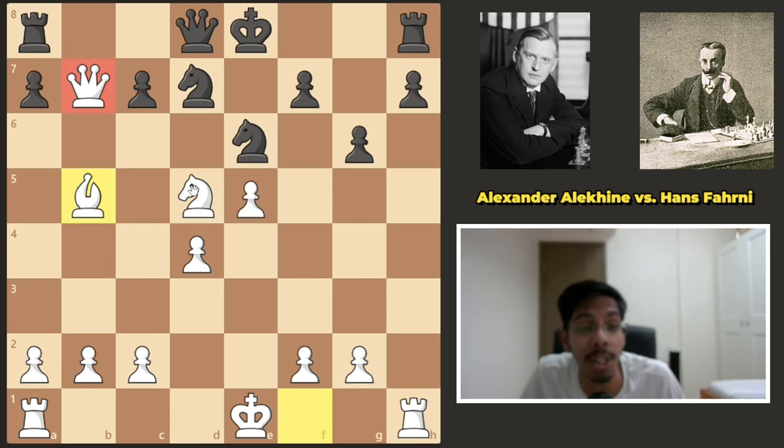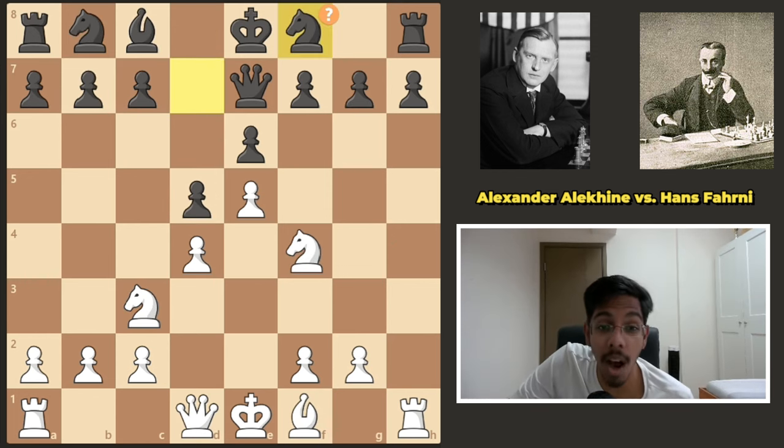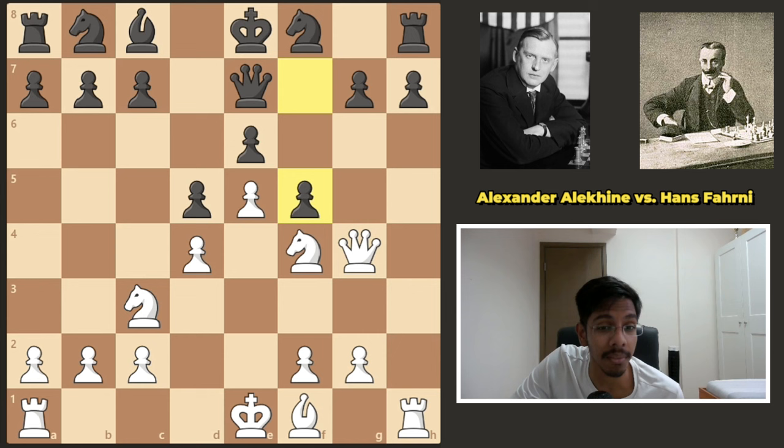F6 is there for the knight, black defends it, bishop comes out — look at the white pieces: already two pawns up and all the pieces are flowing in. So after queen g4, a simple move like g6 is game over.